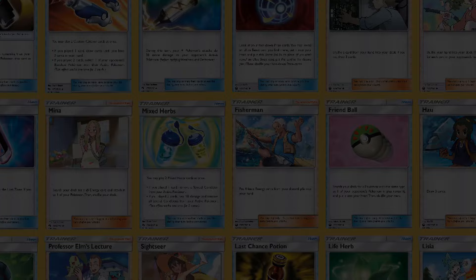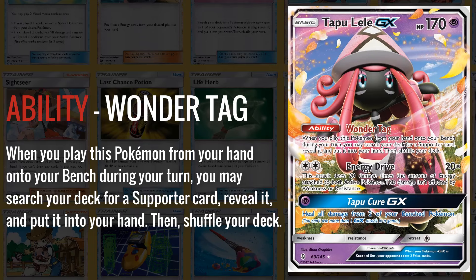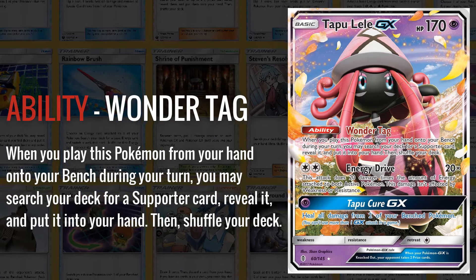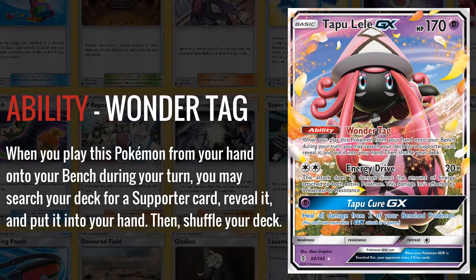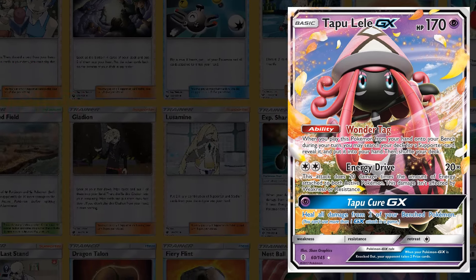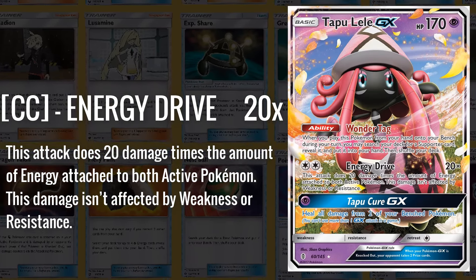The second most impactful card from the set was undoubtedly Tapu Lele GX, with its Wonder Tag ability, which when you put it from your hand onto your bench, allowed you to search your deck for a supporter card, reveal it, and put it into your hand. This is the same ability as the modern Lumineon V, the old Jirachi EX, and the old Lapras from Legend Maker — all of these cards have seen play, but none quite as much as Tapu Lele. Tapu Lele has 170 HP, and at this time many of the best attackers would have 180 to 220 HP, so having 170 HP was barely even a downside. It also came with its Energy Drive attack, which does 20 times the amount of energy attached to both active Pokemon, not affected by weakness or resistance, which is solid for putting on pressure early on.